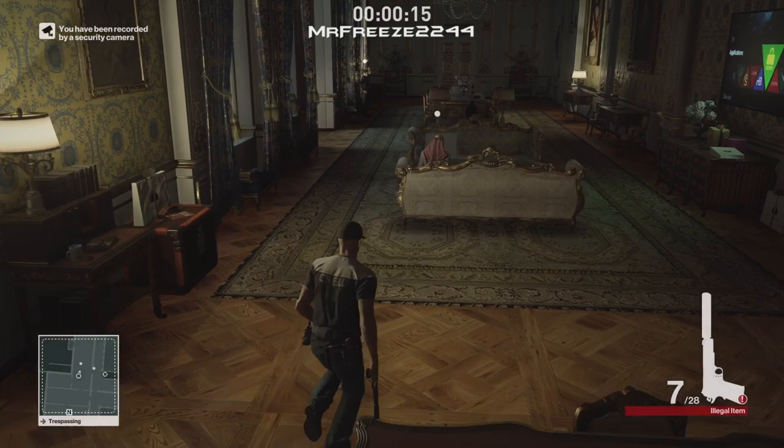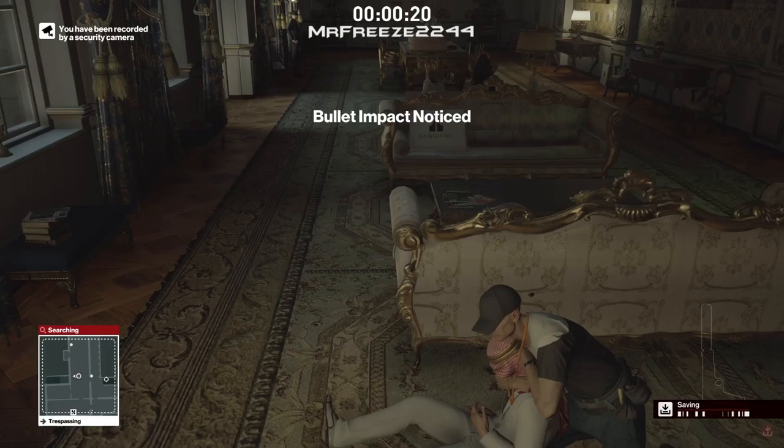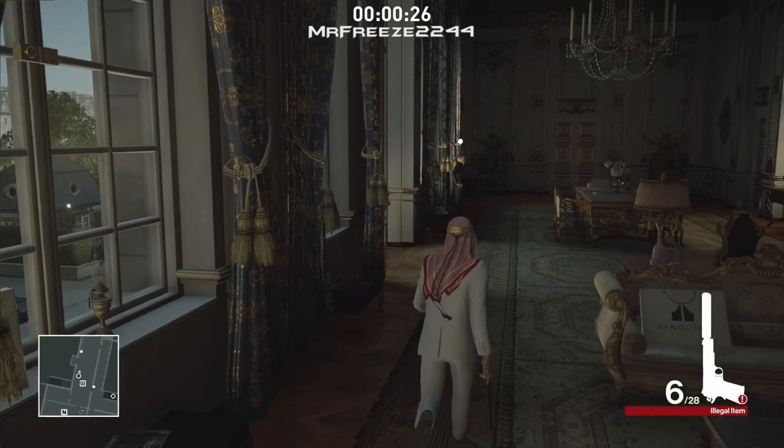We're going to pull out the breach charge, throw it at the door, and explode it to open the door. We can also pull out the pistol once we enter the room. I'm going to shoot the back of the sofa right there to get him behind cover.